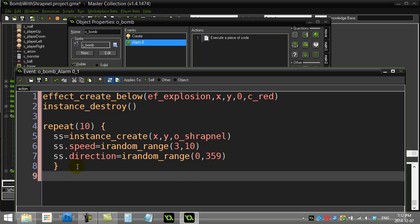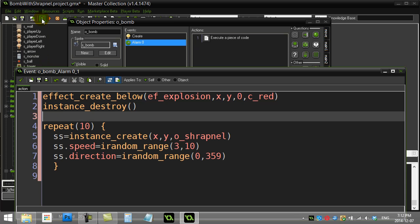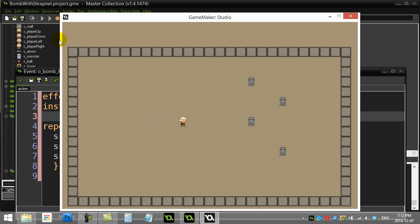Those pieces should go flying off. The bomb blows itself up after three seconds and then the 10 pieces go flying off. Let's test this part. There we go — that looks like it's working. The only issue is the shrapnel is going way too far, so let's take care of that now.